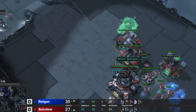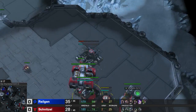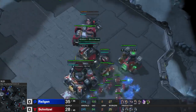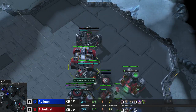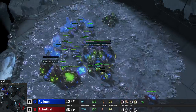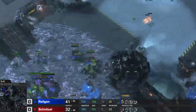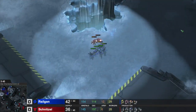On the Terran side of things we see a standard... what is this? He might be going for Hellions actually. He's going for Barracks, Factory, Starport — that is standard. I'm getting drops ready as soon as I have 100 gas again and dealing with the Reapers with my Speed Zerglings and my Queens.